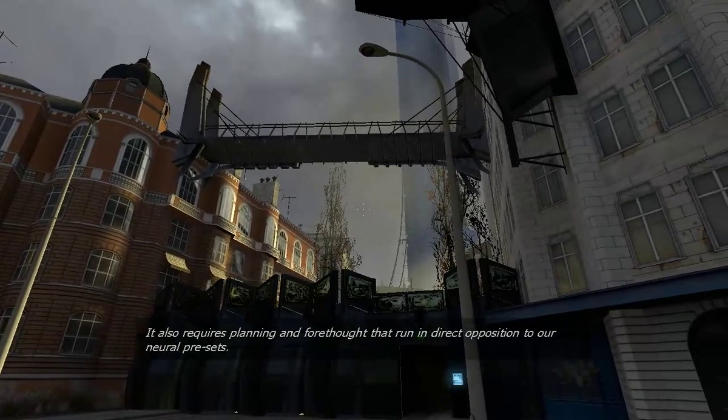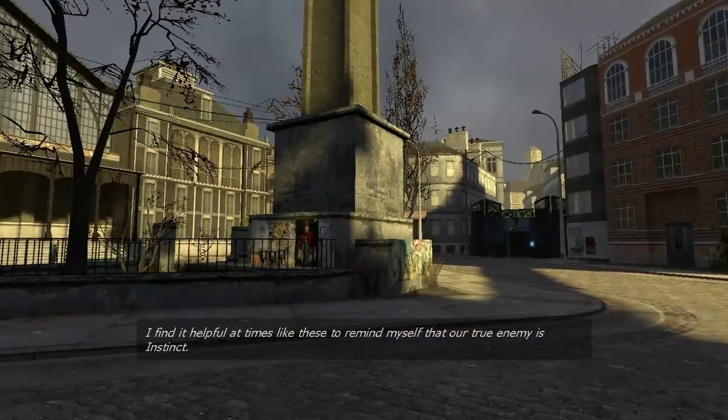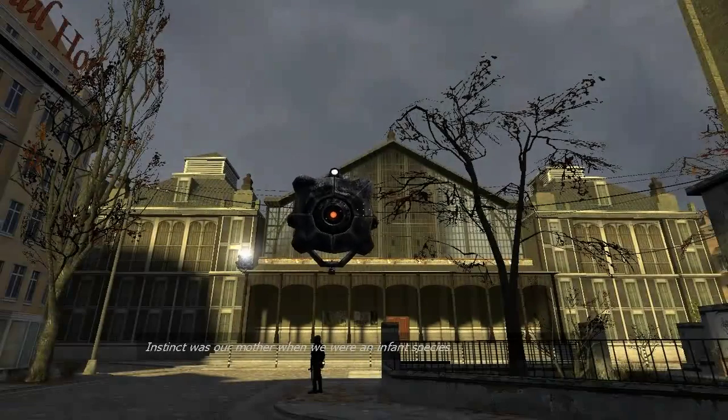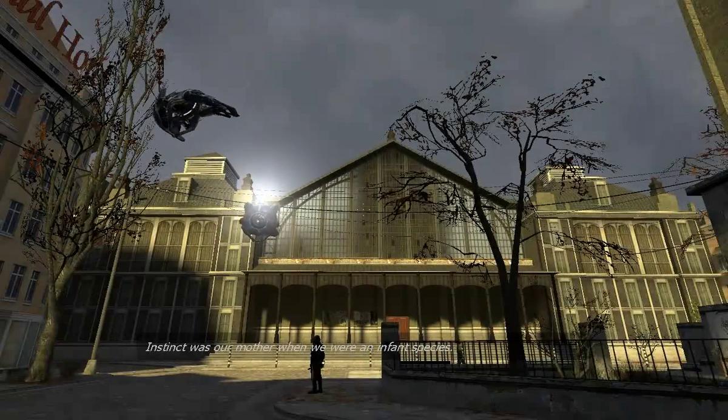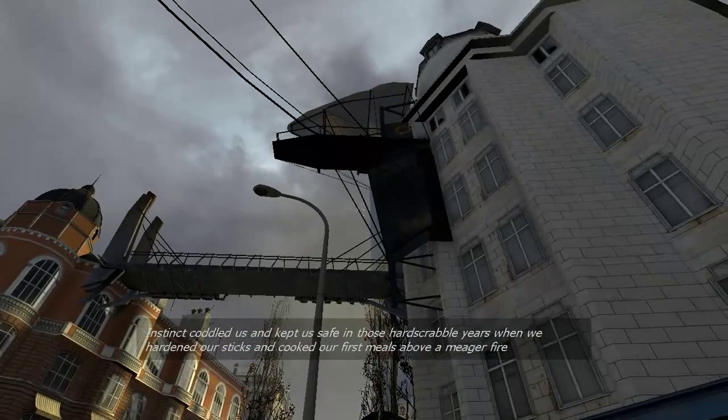And interestingly, it's analogous to what the headcrabs do. We haven't encountered any headcrabs yet, but later on we'll see them. The headcrabs attach themselves onto the head of humans and then they take over the human body and turn it into one of them, making the zombies kill other humans. So in a way, these things are like headcrabs for architecture — they take over the architecture to make it hostile to us.